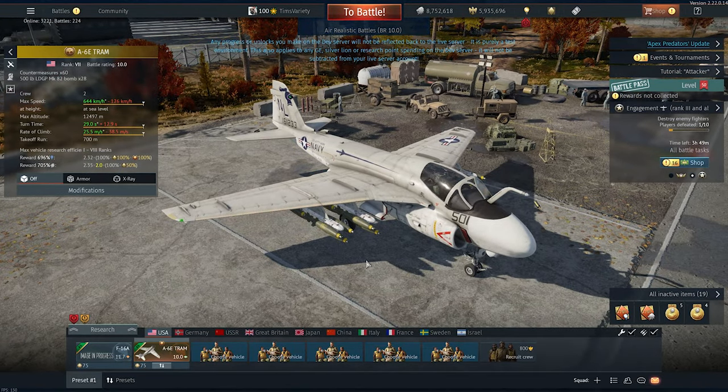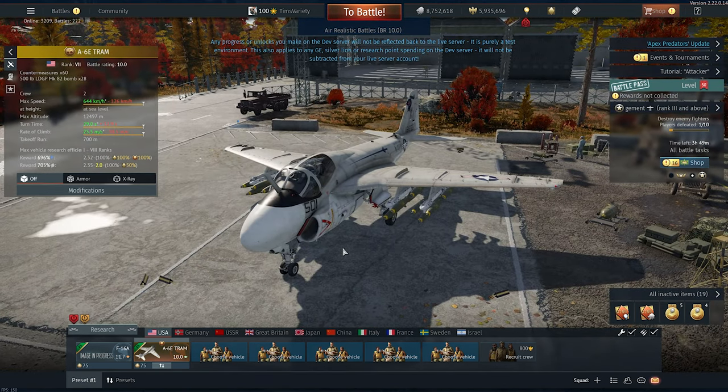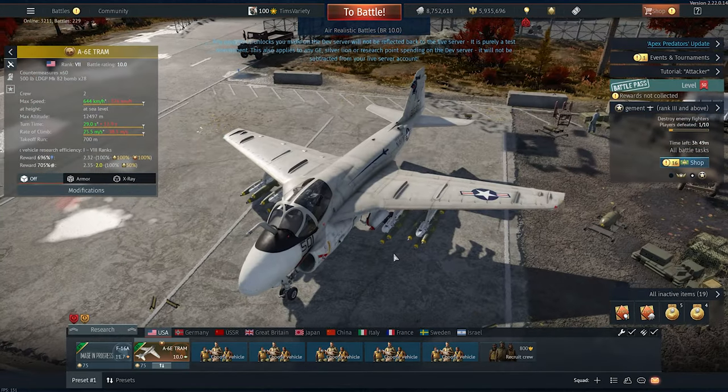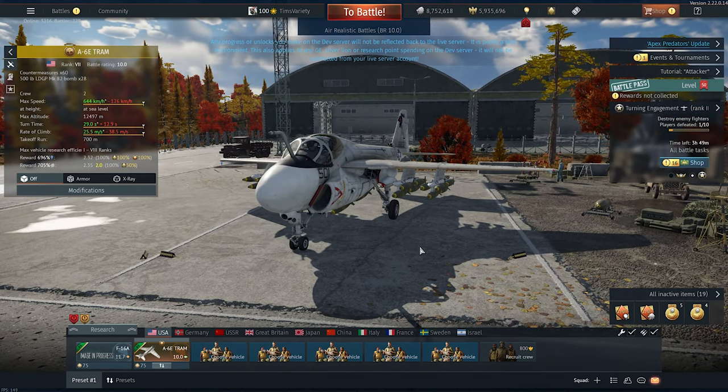This is the A6E Tram. This is a premium vehicle that is up for pre-order right now. I would encourage you to wait. This is $70 to pre-order this vehicle off of the Gaijin Web Store. Pre-ordering content in a game like War Thunder is a gamble. I would recommend not gambling and waiting. But it's your money, not mine — because $70 is a lot of your money.